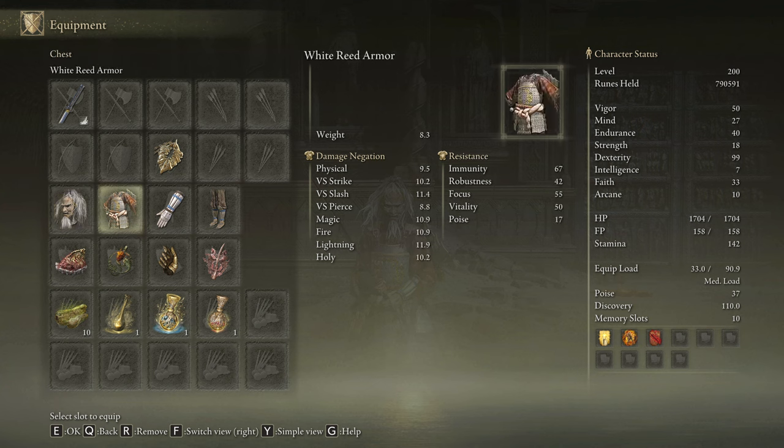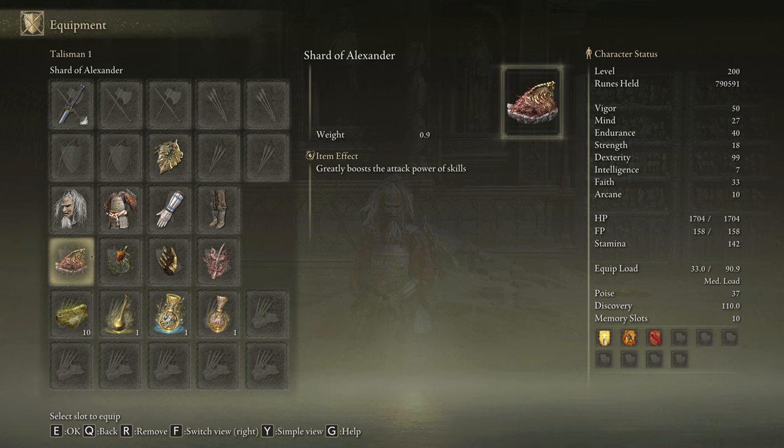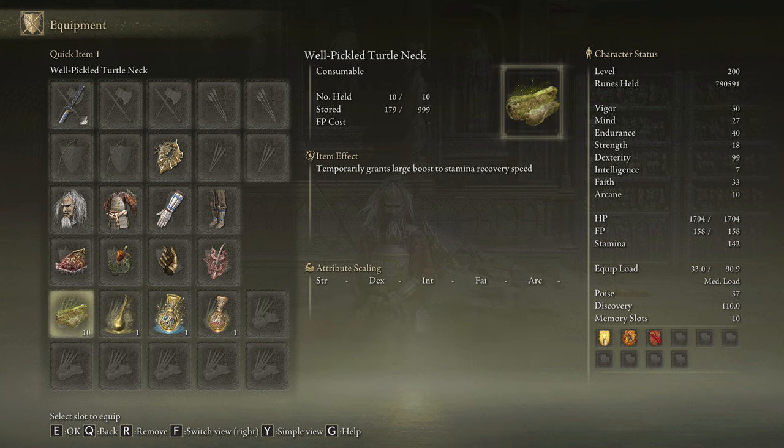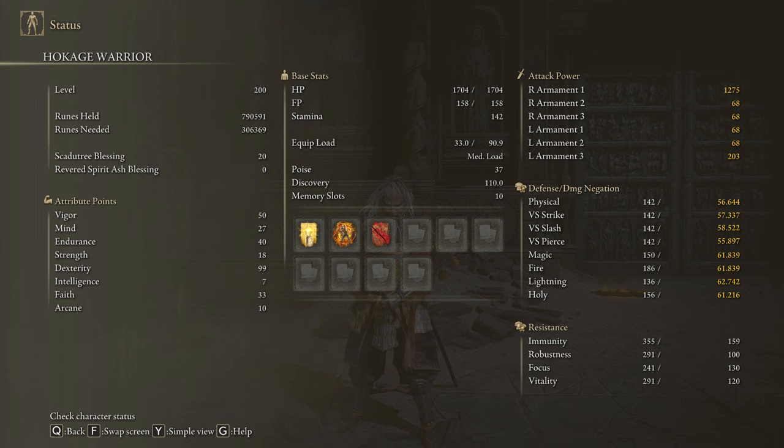If you want to deal the max amount of damage possible, you can use the entire Rakshasa's Armor Set for an 8% damage boost. The most effective talismans for this build are the Shard of Alexander, the Fire Scorpion Charm, Millicent's Prosthesis, and the Rotten Winged Sword Insignia. In our Flask of Wondrous Physick, we are going to use the Bloodsucking Cracked Tear and the Thorny Cracked Tear, but the Flame-Shrouding Cracked Tear is a great alternative. The Double Slash Ash of War devours stamina so be sure to craft some Pickled Turtle Necks. This setup is going to be extremely useful if we use 50 on Vigor, 27 on Mind, 40 on Endurance, 99 on Dexterity, and 33 on Faith. Golden Vow, Howl of Shabriri, and Bloodflame Blade are going to be our main buffs.